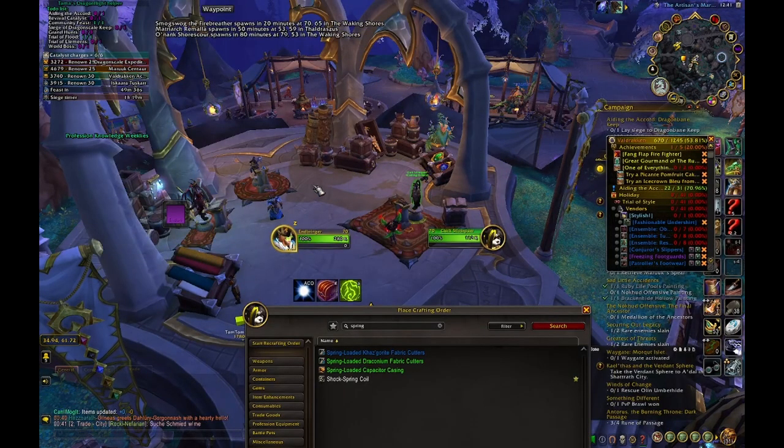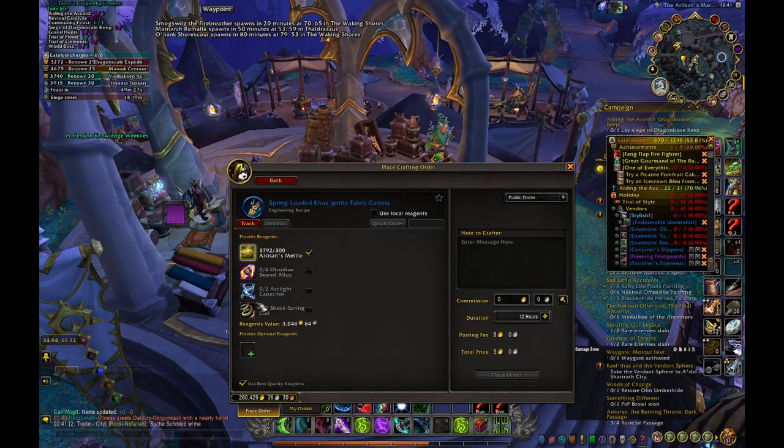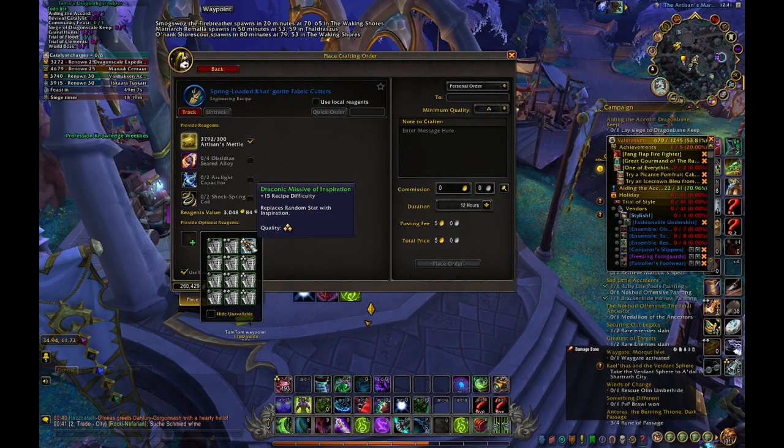Now I'll show you how you can order with the Artisan Consortium. You go to the NPC, type in what you need, and put in all of the materials. If it's a private order, ideally you can guarantee the quality, and you really want to put in a Draconic Missive. In most cases Inspiration is the best, but look at whatever CraftSim recommends for your main crafts. The first items I usually crafted were the Inspiration tool, then the Multicraft, then the Resourcefulness tool.